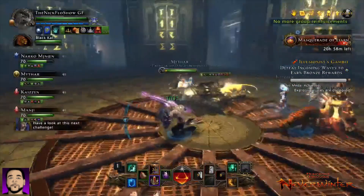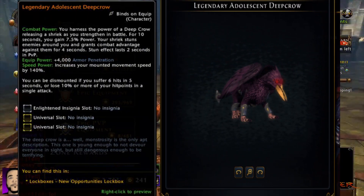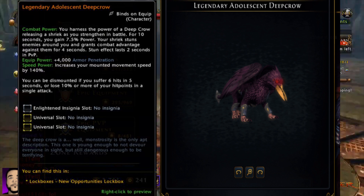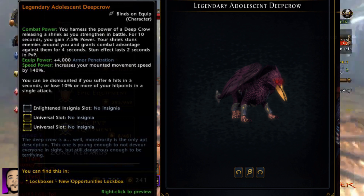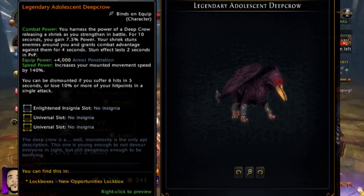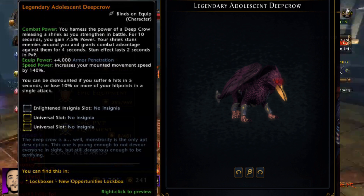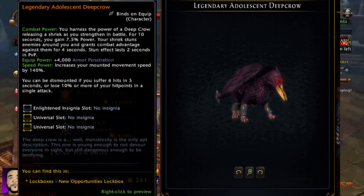We also have the legendary adolescent Deep Crow. This guy's going to come with a combat power that releases a shriek lasting 10 seconds, giving you 7.5% power. 4,000 armor pen — they're going very armor pen heavy, helping those people that have stat management issues. 4,000 armor pen is extremely useful, and also useful in PvP.